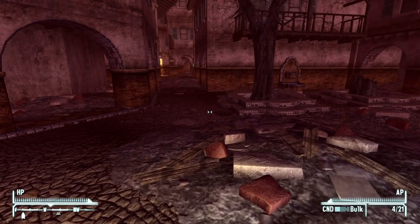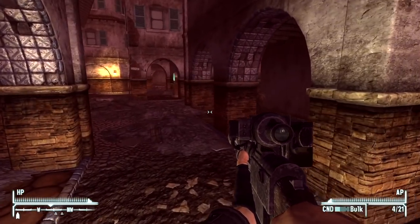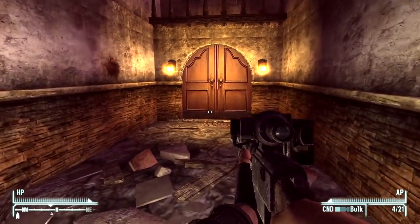We have the Dead Money collar and the Dead Money jumpsuit with repair plus five as an effect. We have an NCR emergency radio — I don't think that's going to help much. Unfortunately there is no sneaking through this DLC, which really sucks. Now that we don't have sneak, this is going to be pretty hard.